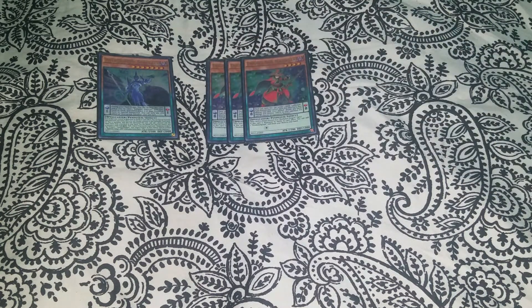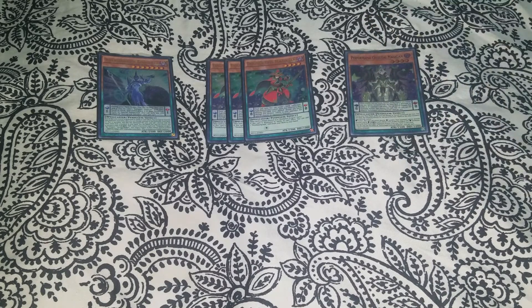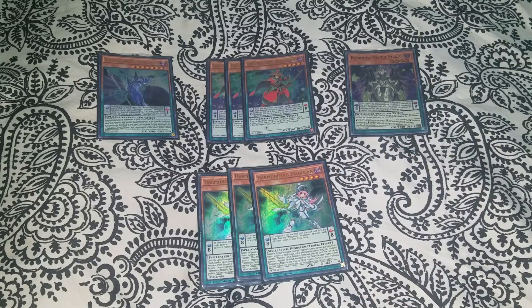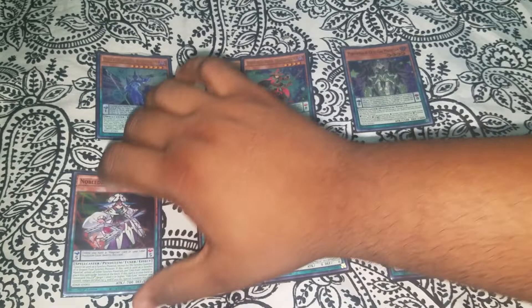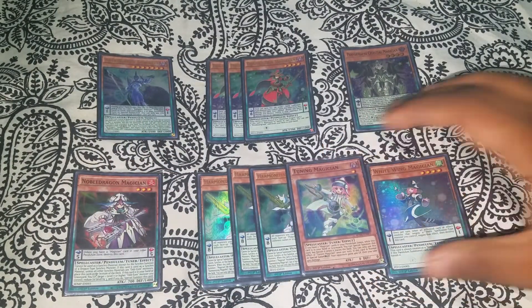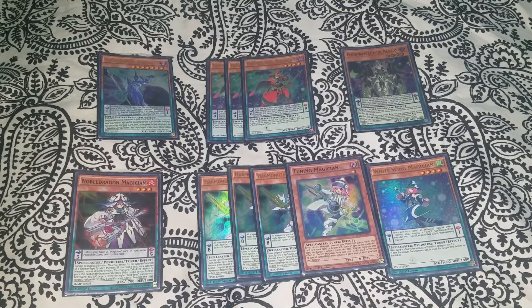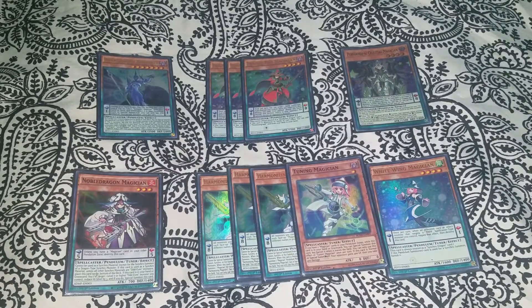Next we have triple Double Iris, one Celestial Magician, then best girl — triple Harmonizing, one White Wing, one Noble Dragon Magician, and our last tuner, Tuning Magician. This is the standard lineup. You are not required to play Noble Dragon — it's only there because it's a level three and Halqifibrax can summon it, giving you a free body on the board which makes a difference.